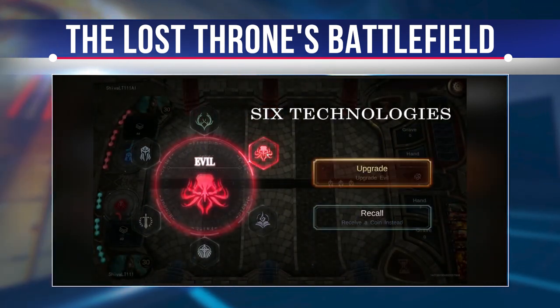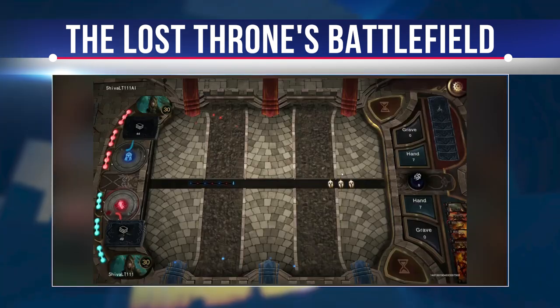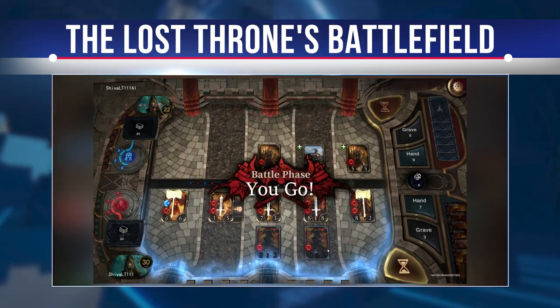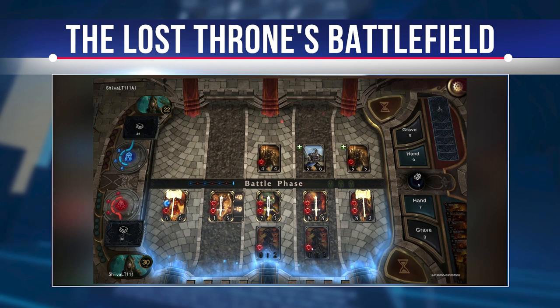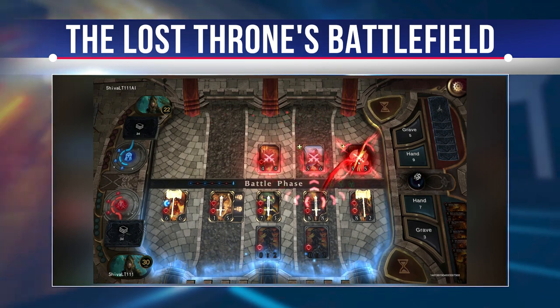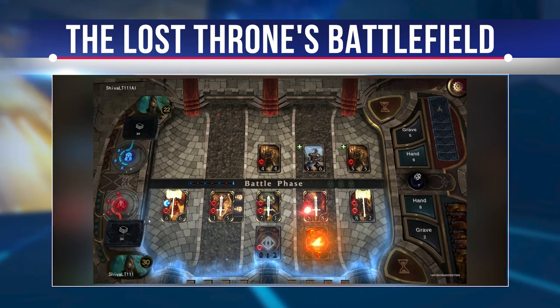The part in the center of the battlefield from left to right shows an overview of the current round, the specific phase, and the operations that can be performed. On the right side of the battlefield from top to bottom are hand, grave, emptiness, and buttons to complete the phase.